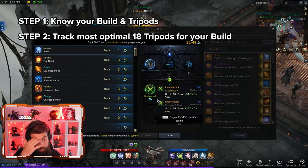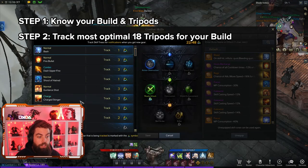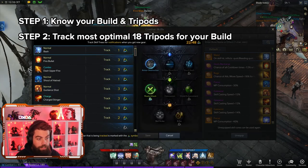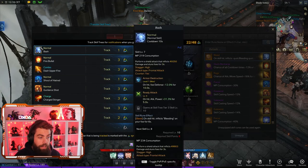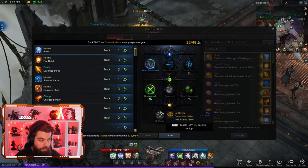You'll learn what the meta or most efficient way to play that engraving or class is. You can then start marking the tripods you want to track. For example, this piece has one tripod - Bash - and what we want to do is get Ready Attack to level five, which increases your attack power for five seconds after you land that hit. That's very prolific in the Gun Lancer rotation. In almost every DPS burst you open with Bash, then use Surge and Charged, and then Bash again into Gun Lance and Dash.